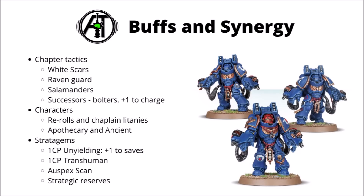In terms of Stratagems, Aggressors have quite a few decent options, including two very good ones for durability: Unyielding in the Face of the Foe, which gives +1 to armour saves against 1-damage weapons; and Transhuman Physiology for 1 CP, which is one of the many reasons to run Aggressors in squads of 5 rather than 6. If these guys look like they're going to get focused down, these will typically give good return on your command point. Other options include Optic Scan to intercept incoming units, Strategic Reserves to get close to the enemy, and Gene-Wrought Might for exploding hits on 6s to give a little edge in melee.